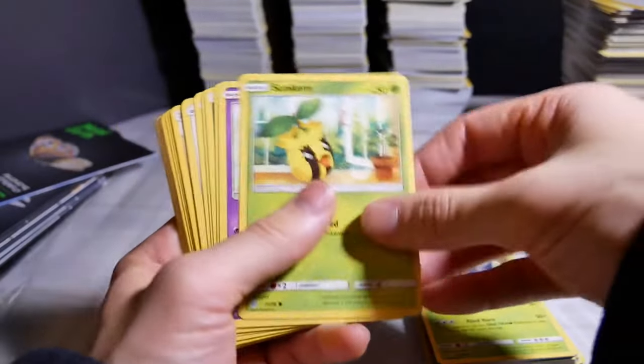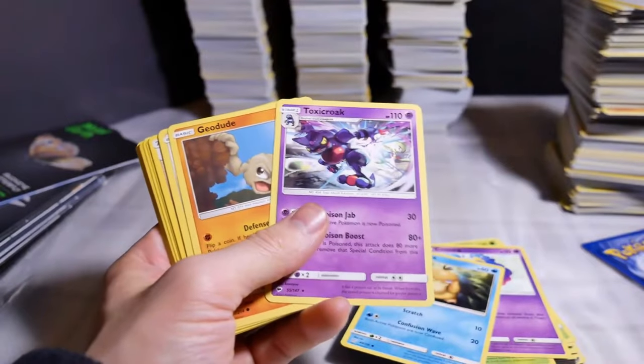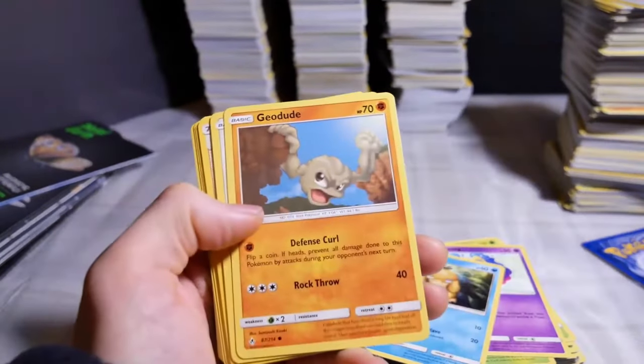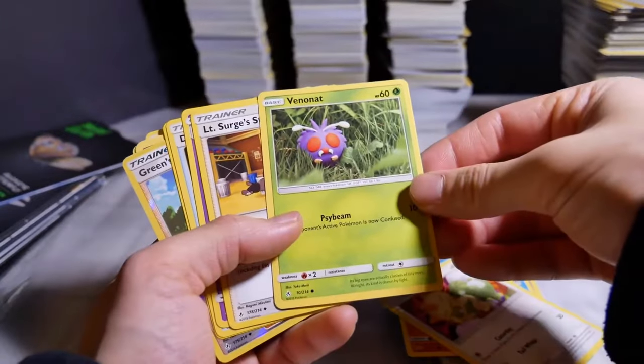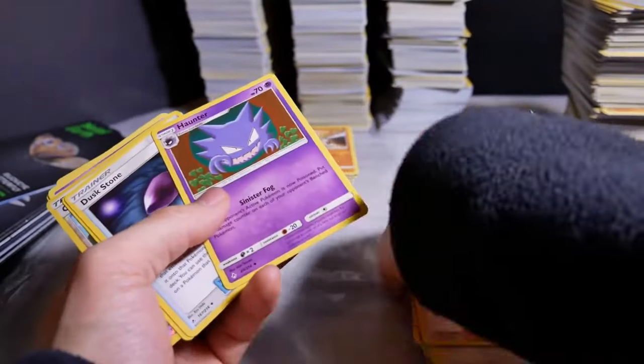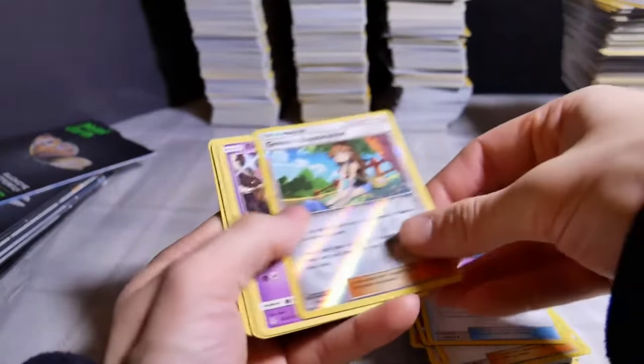Heracross — oh dude, I always make Heracross look cool. Heracross is such a dope Pokemon. Suncrane. Cosmog. Psyduck — too bad for Psyduck. Spock's Croke — that's a wreath. Geodude — that's such a 90s name I swear. Meowth. Finonet. That's a nice one — I really like the clays. I wish I had a model of all the clays, that would be awesome. Haunter. Dusko. Energy.